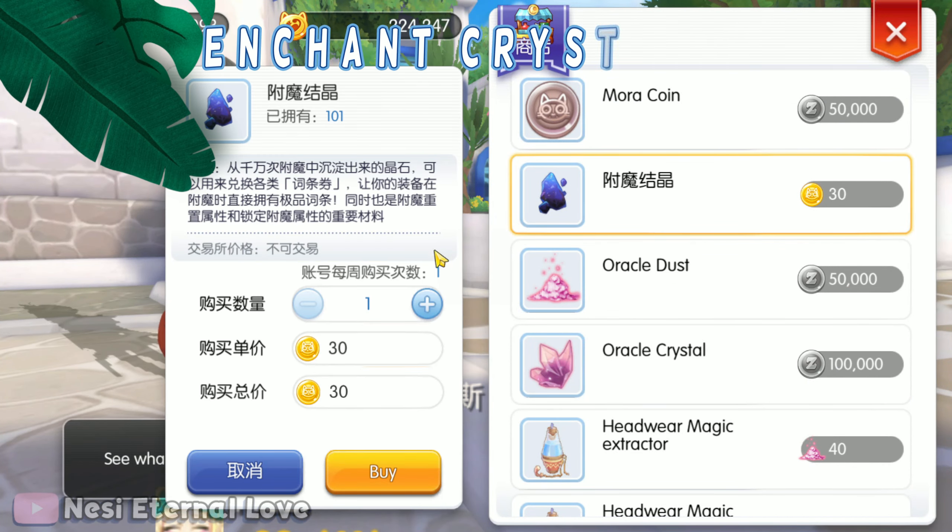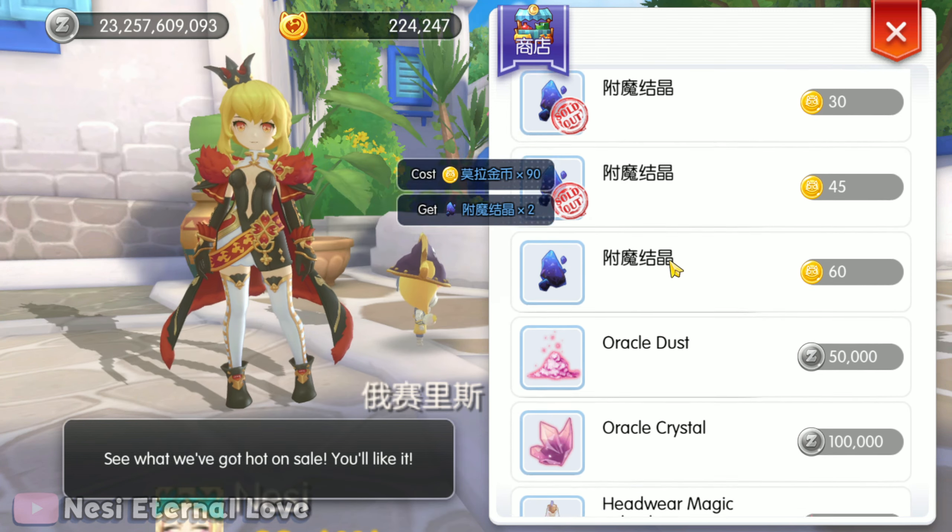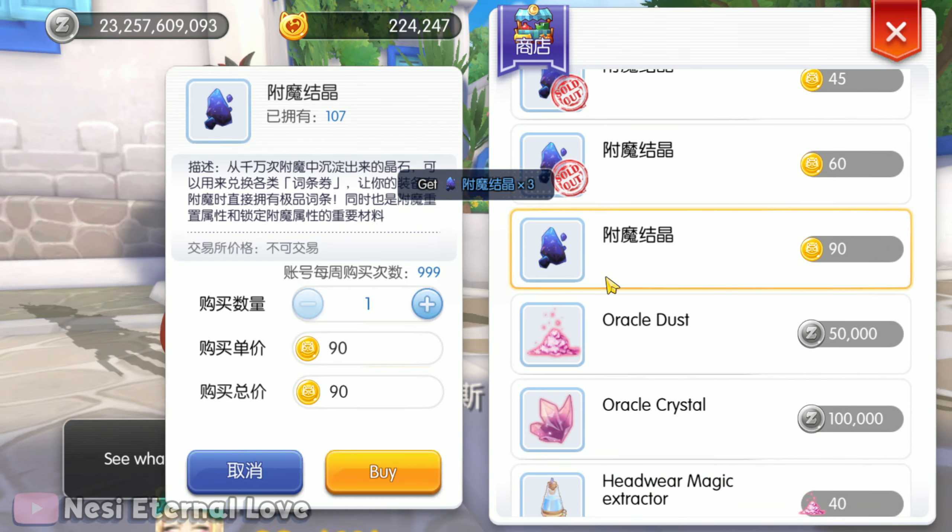Another great addition is the enchantment crystals added in the enchant shop. Use Gold Mora to pick them up and further try your luck with 4th line enchants.